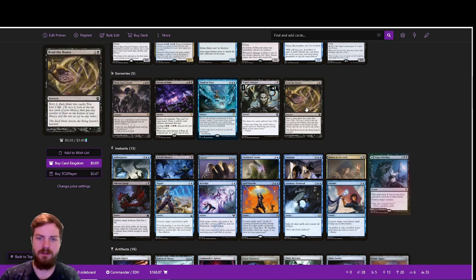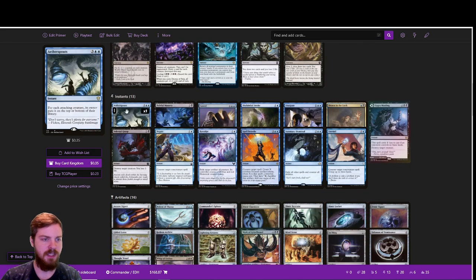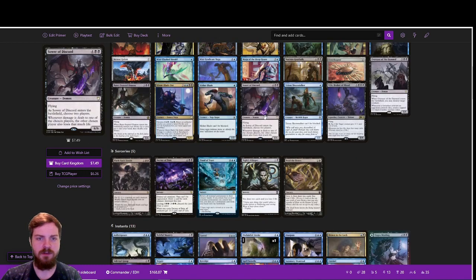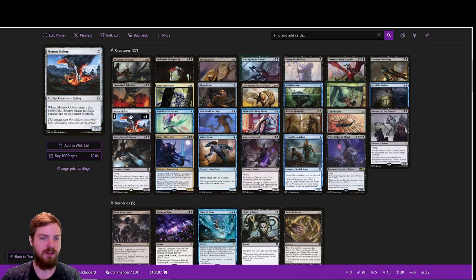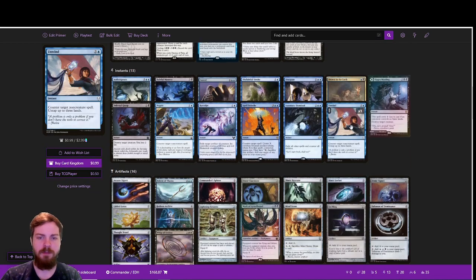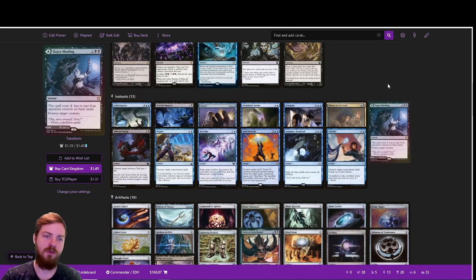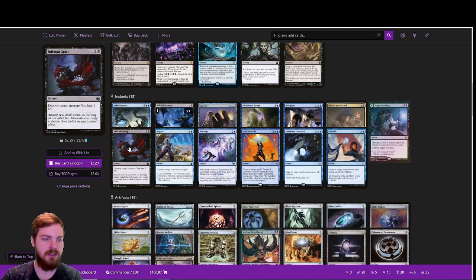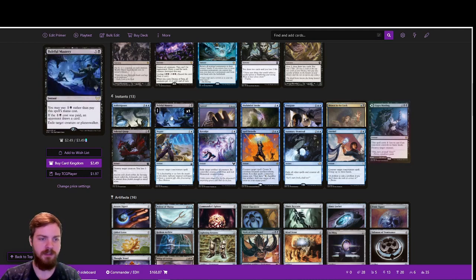Night's Whisper and Read the Bones are just ways to draw cards. Moving on to the instants, it's primarily countermagic, because our creatures already have removal built in — like Meteor Golem, Noxious Gearhulk, and Overseer of the Damned. So it's better for us to supplement our removal with countermagic. We've still got a few removal spells in here, but for the most part we want to prioritize countermagic.